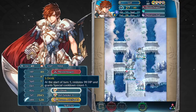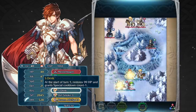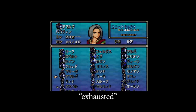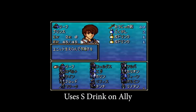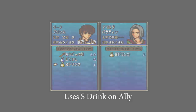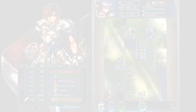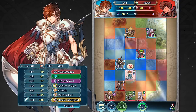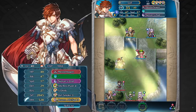Lastly, Leaf has a B skill called Estrink that will refill his HP by 99 at the start of turn 1 and grants a special cooldown count minus 1. In Fire Emblem Thracia 776, characters could get exhausted if used too often and wouldn't be playable for the next chapter. Estrinks in that game gave characters the strength to fight on through exhaustion, and in Fire Emblem Heroes, this skill gives Leaf the invaluable ability to fight on in modes that require consecutive battles like Tempest Trials Plus and Chain Challenge.